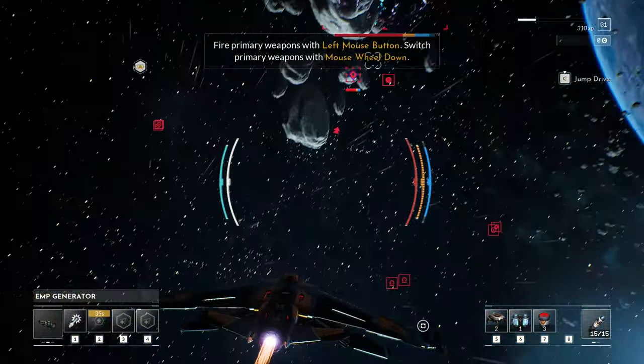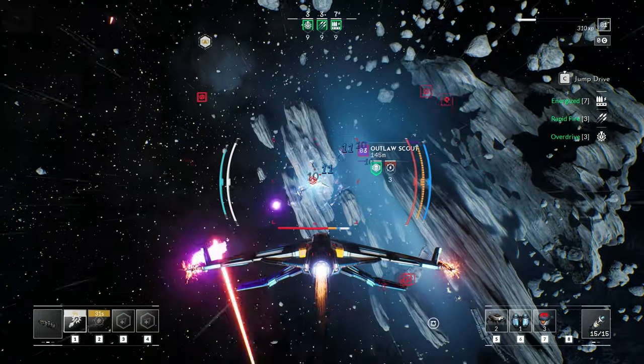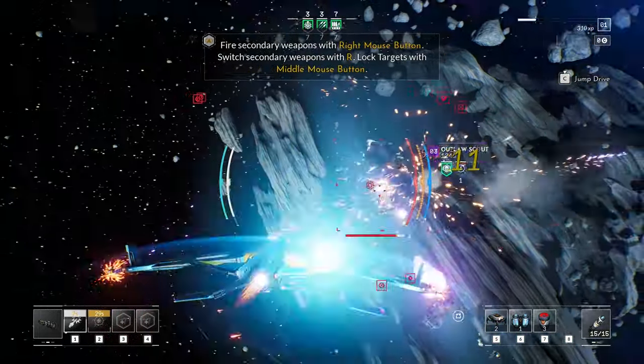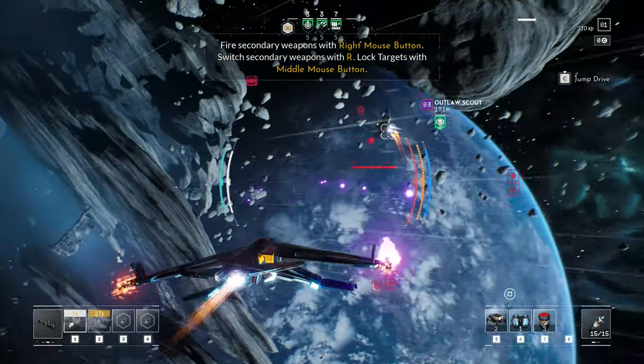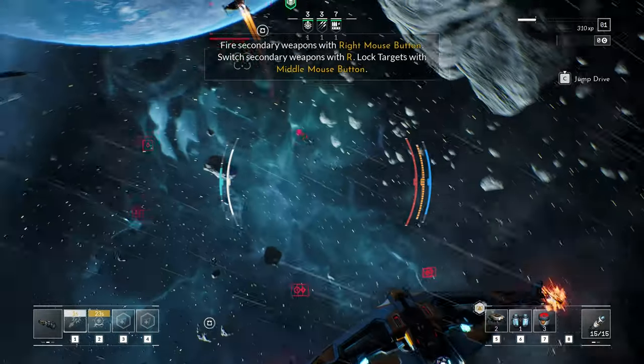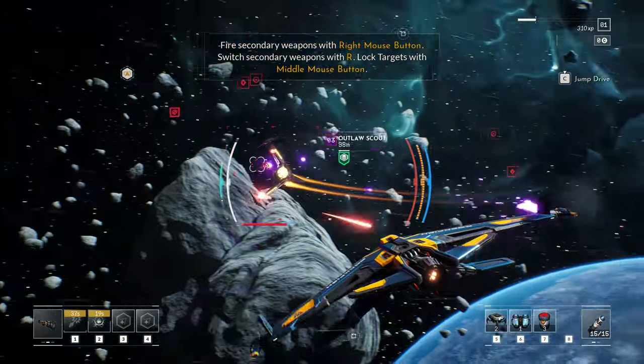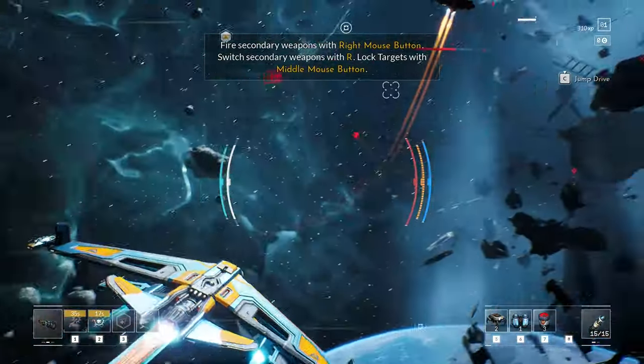This might be something we allow for customization down the line. Here we are using a lot of devices. We used weapon overdrive and an EMP burst that allowed us to just disable that ship, hit it with a lot of weapons, barraging them from afar — or rather up close, which is the benefit of this weapon.